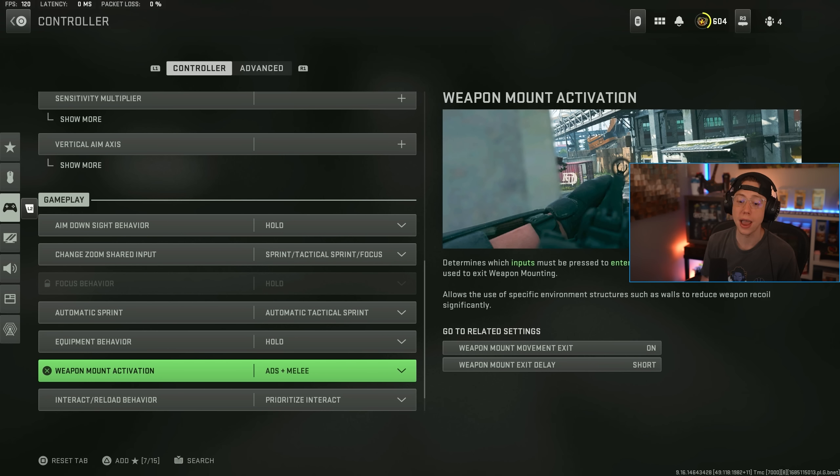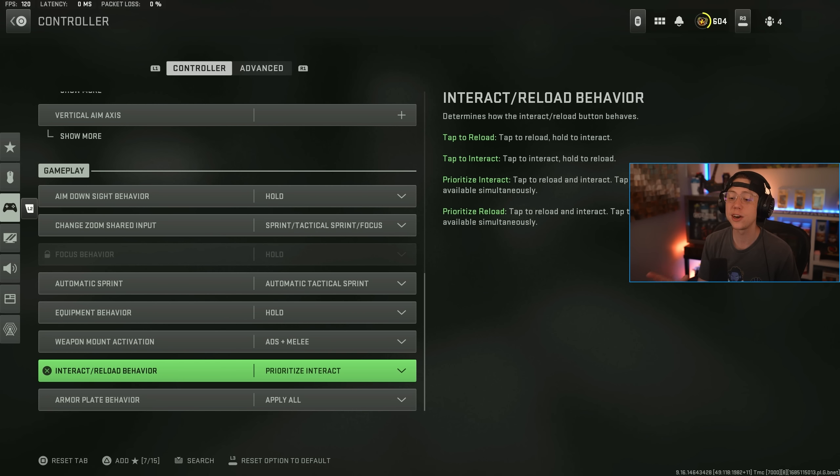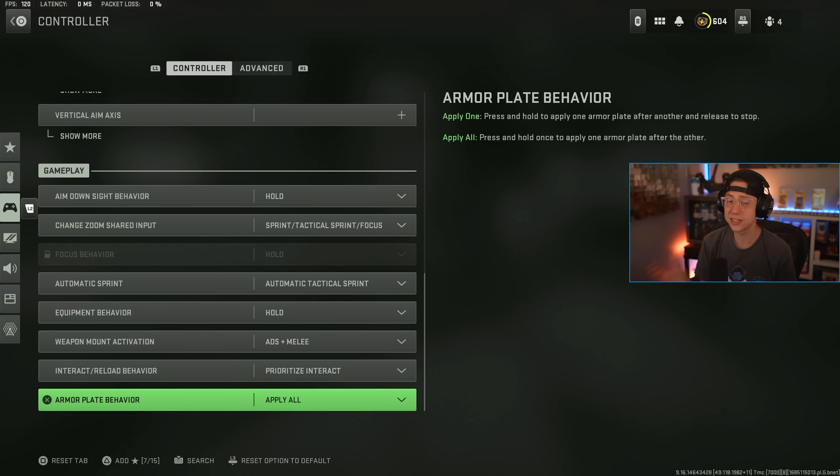Equipment behavior is always going to be on Hold. Mount activation is preference — I like standard ADS and melee. Prioritize Interact is going to be clutch for Warzone; it makes looting way easier — one tap to open a door, open a chest, or pick something up rather than holding. Armor Plate Apply All makes it easier: press the armor-up button once and cancel it by sprinting out. Way more seamless than pressing plate by plate.